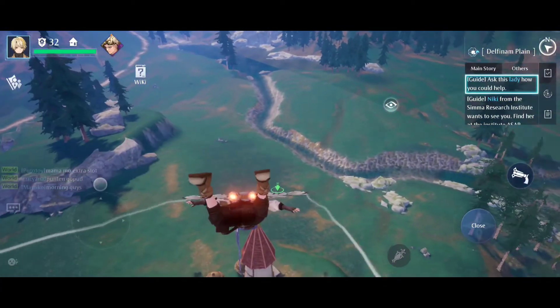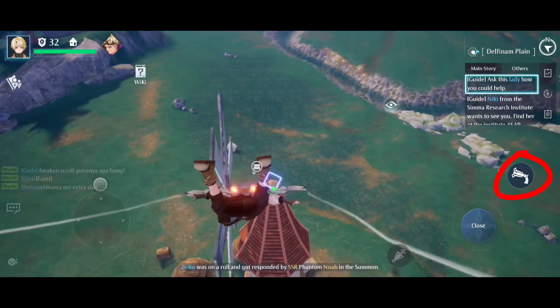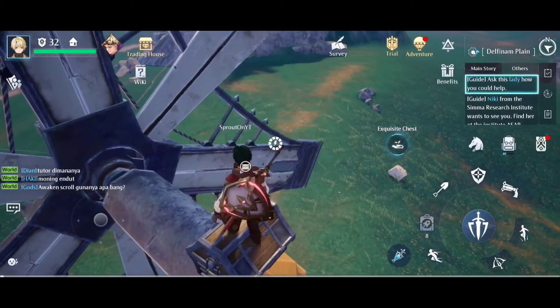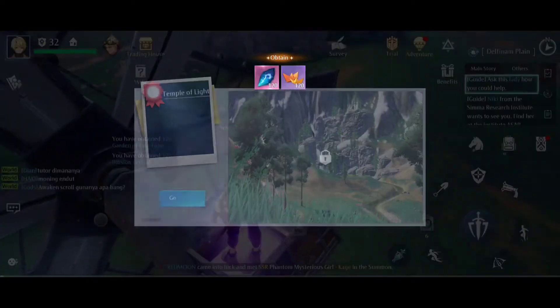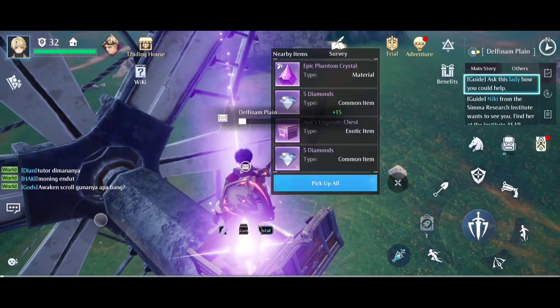It's actually easy if you do it closer, but I'm doing it from a distance here just to show you. You can aim for the thing and then use your grapple from the jetpack to be a bit more accurate. And there — I've got the chest!